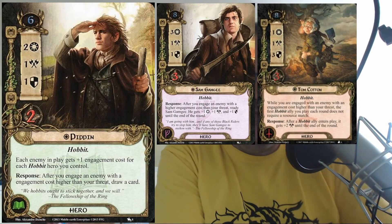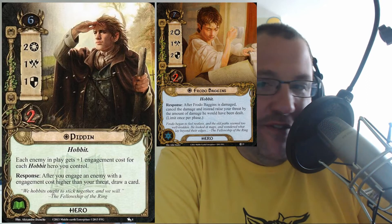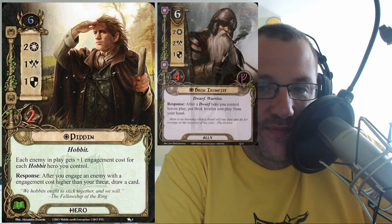You have to exhaust him and discard the Healing Herbs to heal all the damage, so you're not losing a ton of willpower. I find that hobbits in general — barring Sam, Tom Cotton — are just squishy. Fatty's not squishy though, he's got three hit points. Spirit Frodo is definitely not squishy either. But it's like a hero with ally stats — almost chump blocker stats.